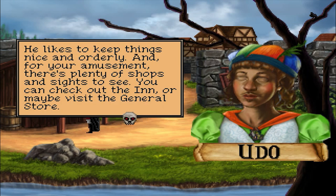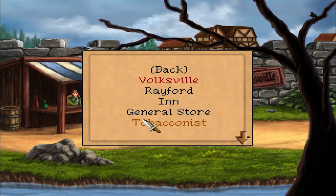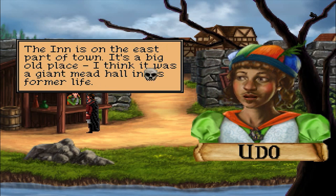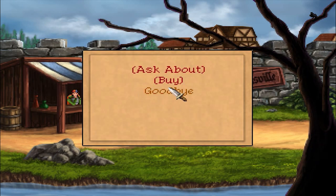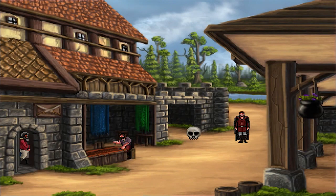Rayford — he's important. He likes to keep things nice and orderly. And for your amusement, there's plenty of shops and sites to see. You can check out the inn, or maybe visit the general store. There's a tobacconist for all your exotic smoking and spice needs. So he's listing everywhere that you can go, and then you can speak further about it. I'm just going a little bit quick — I don't want to spoil things. That little skull on the screen means you can't do anything.